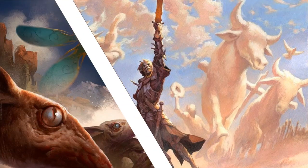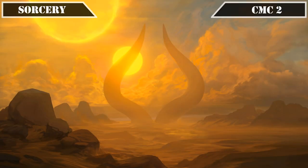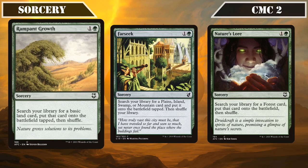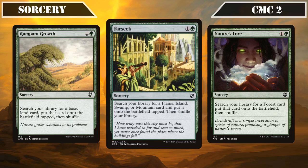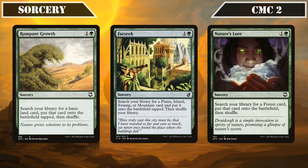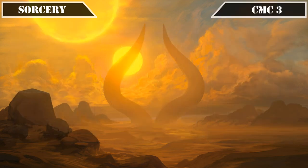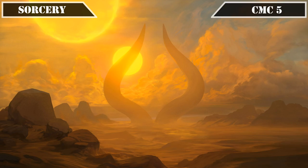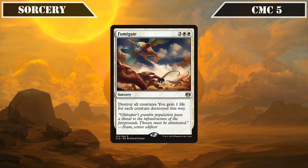Let's move on to our sorceries. In the CMC 2 slot we have the ramp sources: Rampant Growth, Farseek, and Nature's Lore, all of which let us search for a land and put it into play — providing staple land-based ramp to help speed up and fix our colors while proccing our land-based life gain sources. The CMC 3 slot brings Cultivate and Kodama's Reach, both searching for two basic lands, putting one into play tapped and the other into our hand. In the CMC 5 slot we have Fumigate, which destroys all creatures and gains us one life for each creature destroyed — simultaneously wiping the board and gaining us an enormous amount of life.